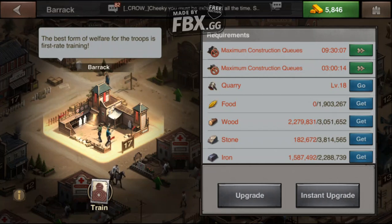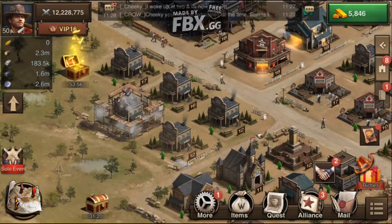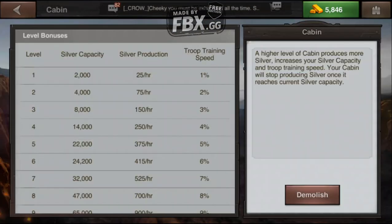By only having one barracks, I have more room for cabins, and cabins are pretty important for a lot of reasons. They produce silver, and in this game silver is huge — when you get to the higher levels, you need a ton of it. It also produces an amount of silver per hour with a maximum capacity, but it also reduces troop training time. So if I have 10 level-one cabins, I get a 10% bonus — it takes me 10% less time to train the same amount of troops as someone who only has one level-one cabin. On top of that, it produces 10 times the amount of silver and silver capacity. So from my perspective, it's just way better to have lots of cabins and one barracks than to have an equal number of both.